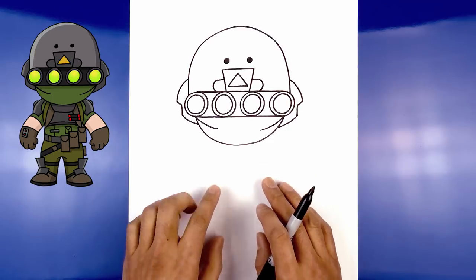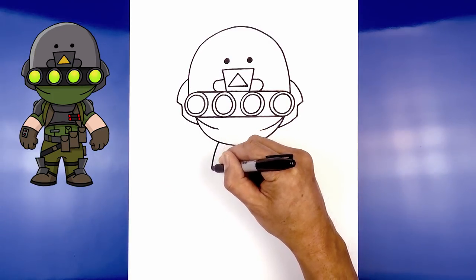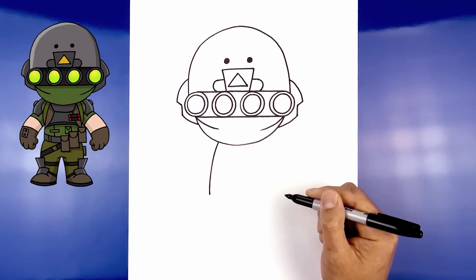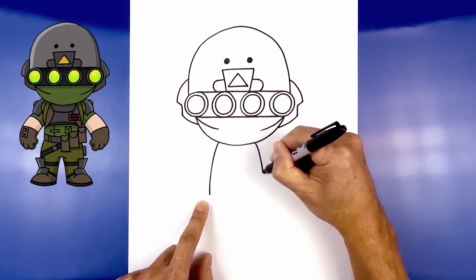Now that we've drawn the head, let's work our way down the side of the body. Getting started on the left side, right underneath the head, curve out and then down towards the hip. Now go to the right side — go about halfway — and curve out and then down.